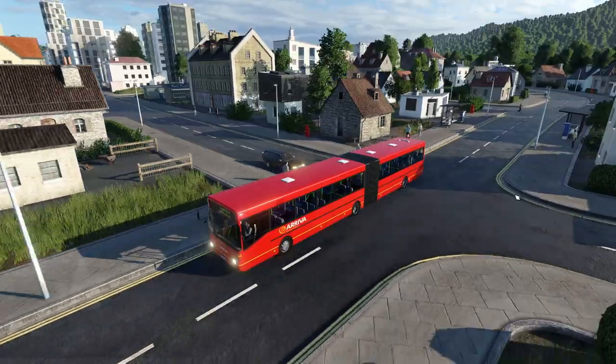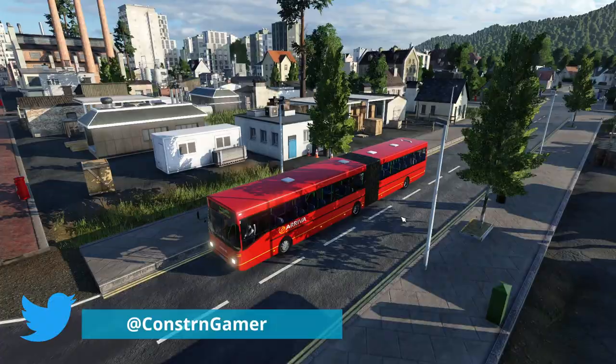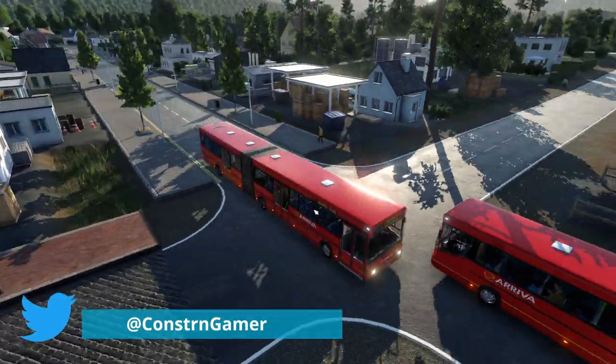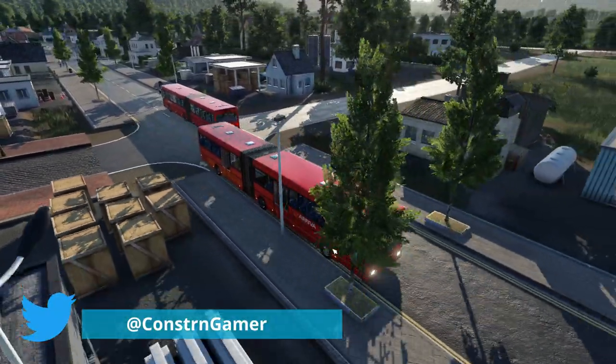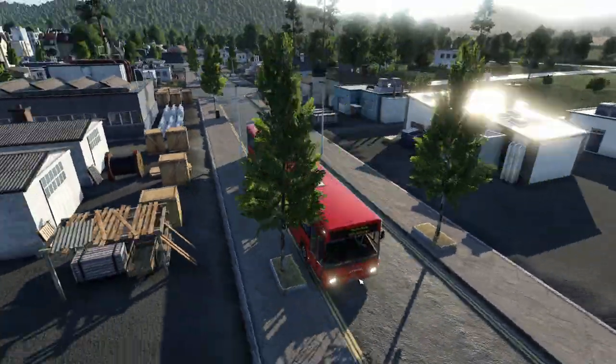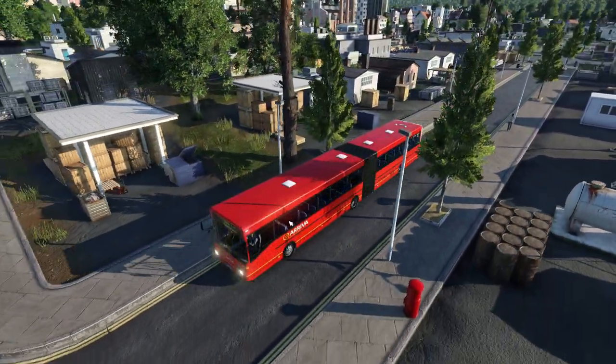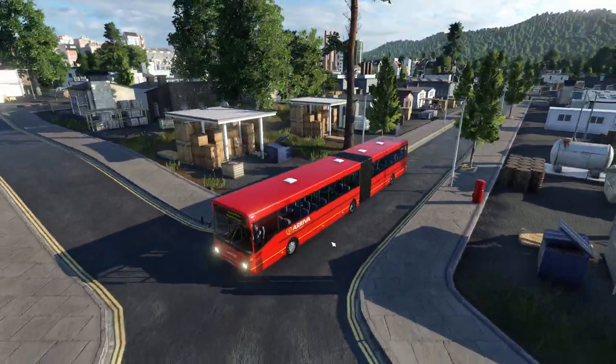This one is a London colour with Arriva branding, but there are other reskins available. I think the most recent reskin pack was the Midland reskin pack, which I've got featured here, but it says you need to have subscribed to the UK pack — which contains absolutely tons. You do have to subscribe to the Mercedes-Benz O405 base bus for this to work.